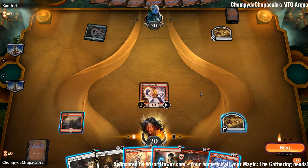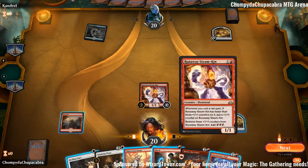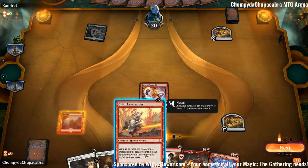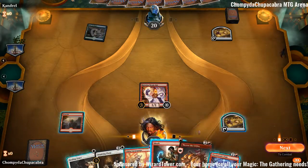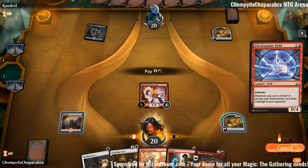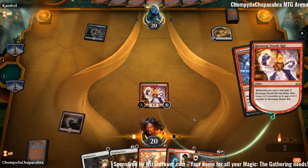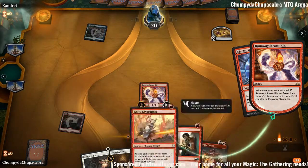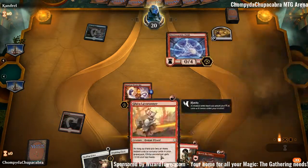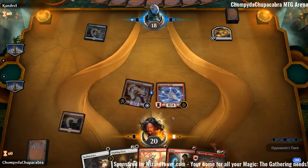This Electrostatic Field is so annoying because ideally I'd want to play all three of these in one turn and minus the Runaway Steamkin. The two instants and sorceries are way better when we have Electrostatic Field down. But we didn't draw the mountain so we're just going to play Electrostatic Field, pump the Steamkin and get in. Next turn we'll start Steamkinning off.